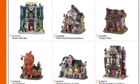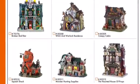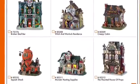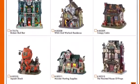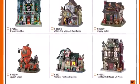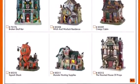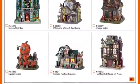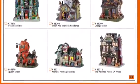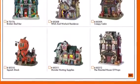There's also the Broken Bar, the Witch and Warlock Residence, the Creepy Cabin, the Squish Shack, the Monster Hunting Supplies, and the Haunted House of Props. The Haunted House of Props actually sounds kind of cool — I might get it depending on how cool it is. I want to see what it does; if it doesn't have any sound, I'm not sure I'll get it. But it looks really cool and is one of my favorites so far.